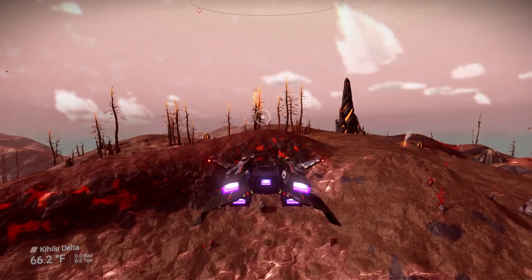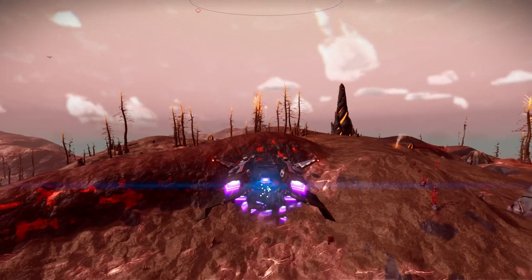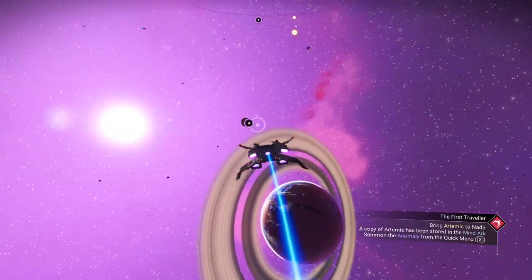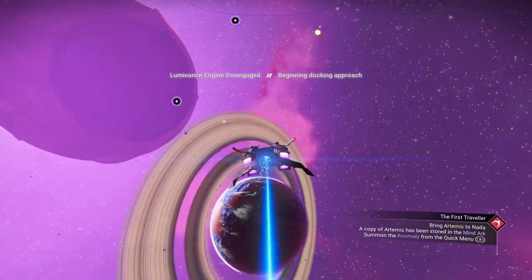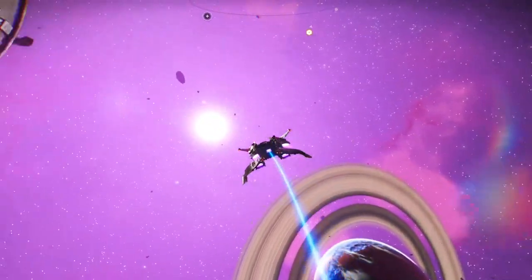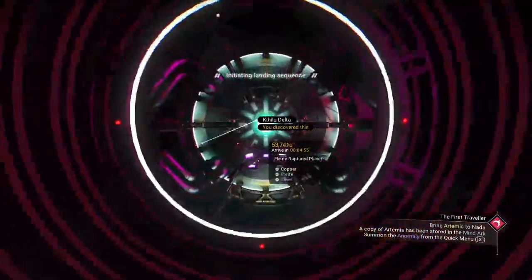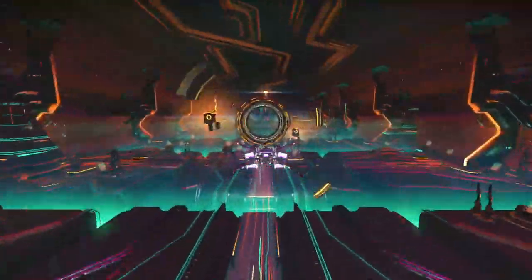We're on our way — it's time to go. So we need to go talk to Nata and Polo. It's right there, so we'll just fly to it. Hopefully things should look a little different with the graphics — I think it's starting to finally catch up. I've got a program pulled up to monitor the graphics card but it's not monitoring really well; I may just shut that down.